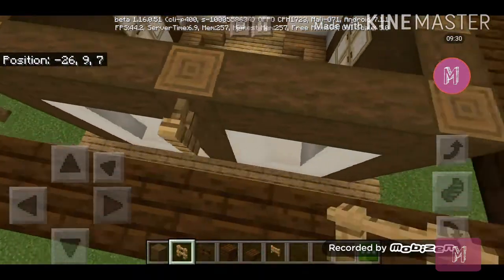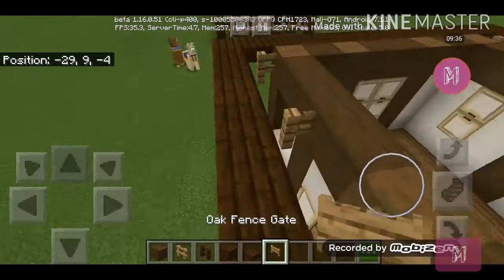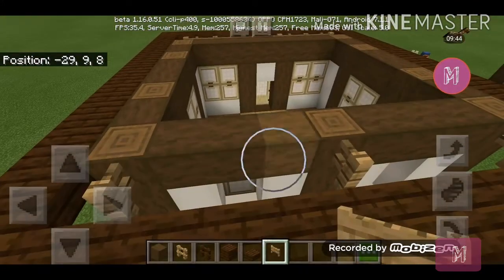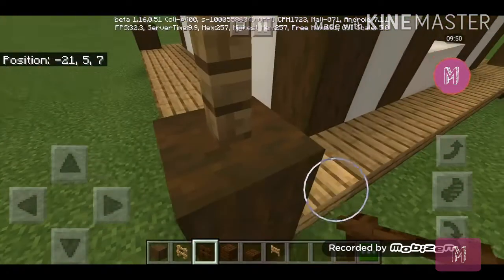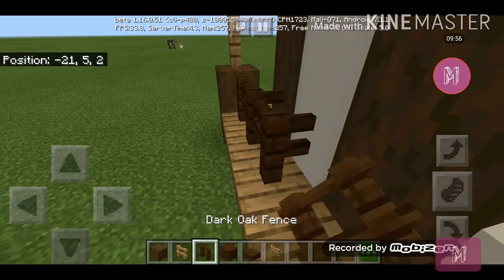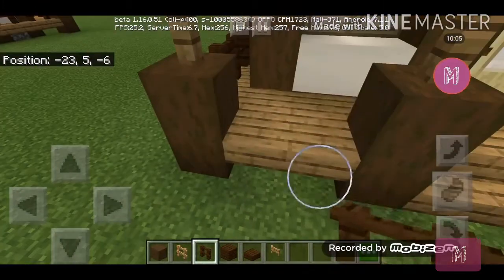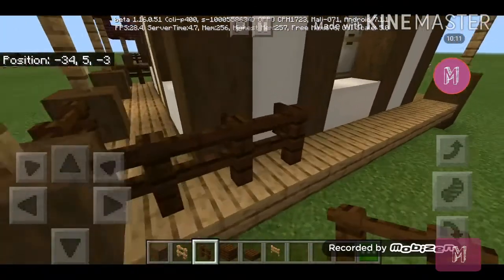Those are the only sides that have a space. Get your oak fence gate like this. For the veranda, get your dark oak fence and circle them up around the house, except for the stairs, because that's how you get in the house.